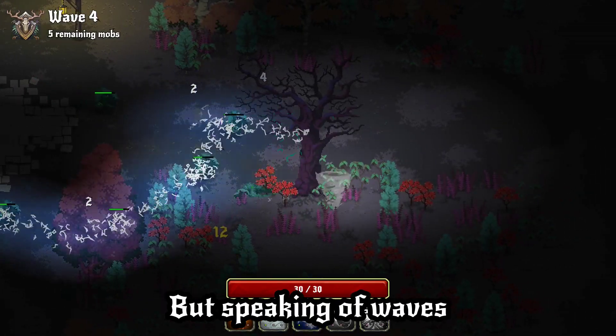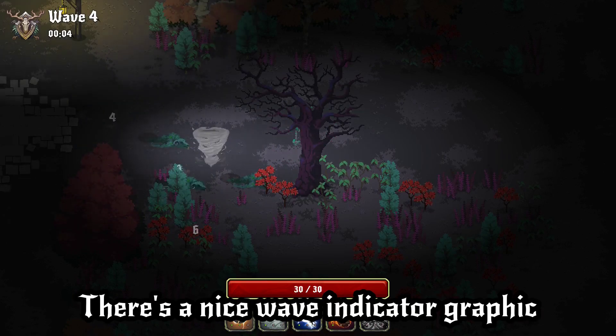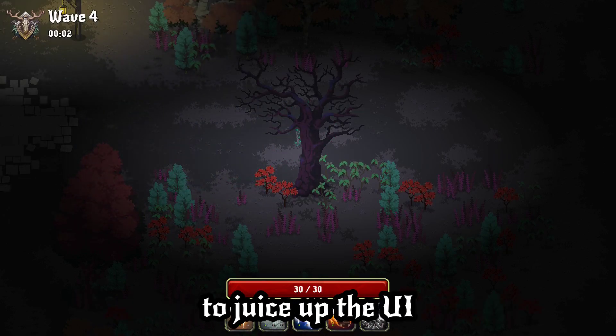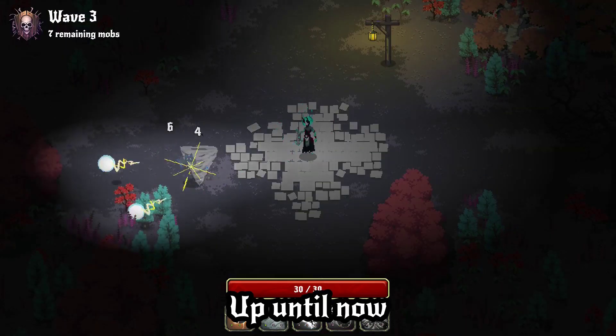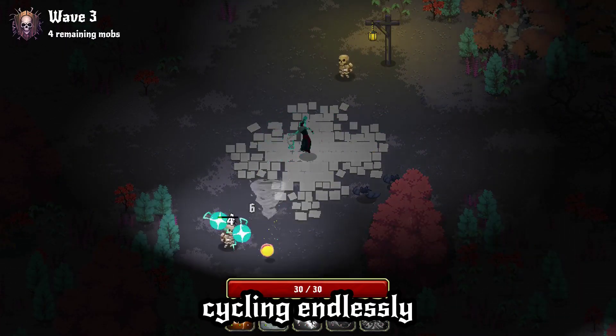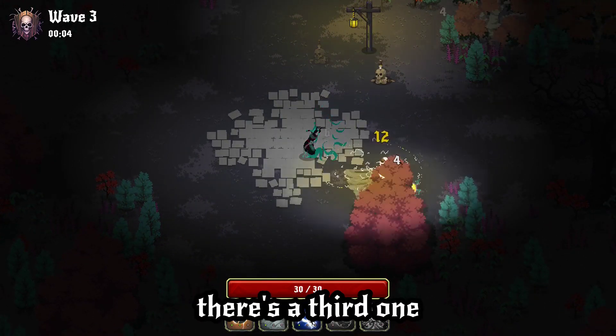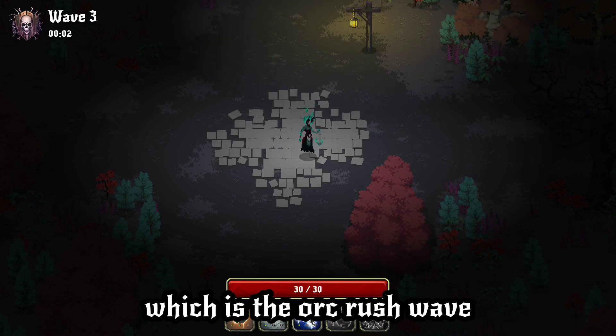I added a new wave type, but speaking of waves, check the top left corner first. There's a new wave indicator graphic to juice up the UI. Up until now, the game only had the undead wave and the nature wave, cycling endlessly one after the other. But now there's a third one, which is the orc rush wave.